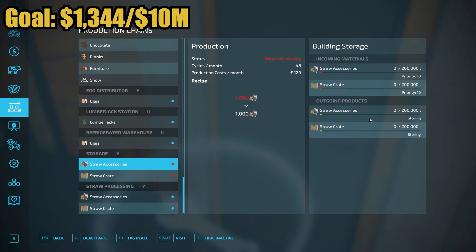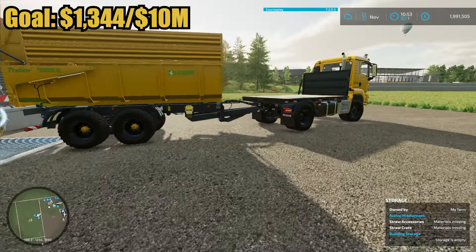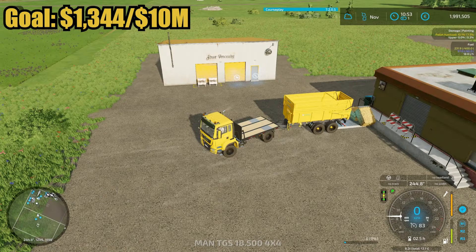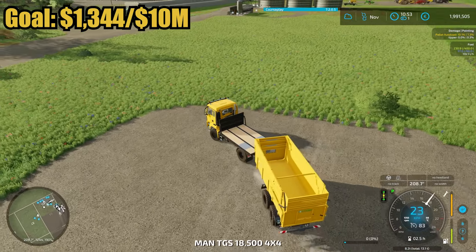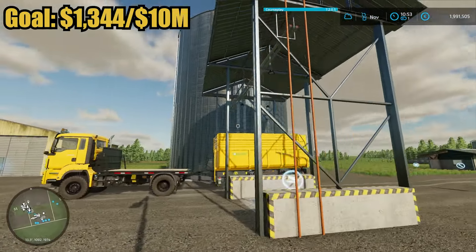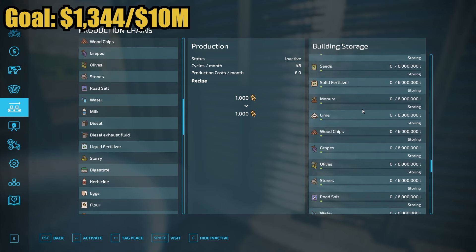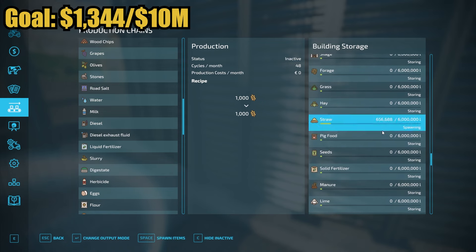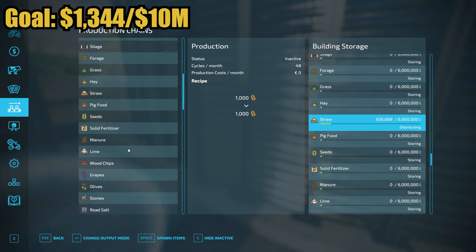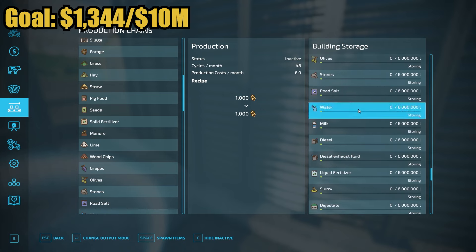This storage building will hold 200,000 liters of each, and once it gets full I'll sell around the best sell price time. This is just to get rid of all my straw — I might need another building depending on how much straw we get and how fast it goes through it. For distribution, I open up the distribution silo, find straw on the right side, change it from store to distributing, and done — that's it. I also need to fill this up with water — it holds six million liters, so I'll get six million liters of water in here.